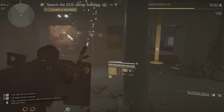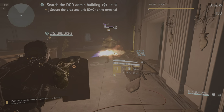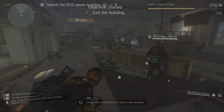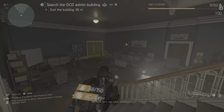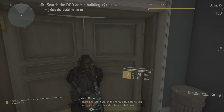Connection established. DCD data stream enabled. All right, let's see what we've got. There's an active lab on the north side close to you. Your first priority should be to shut that down.